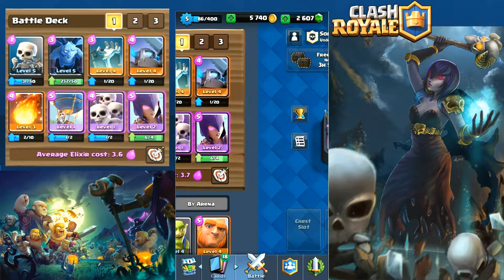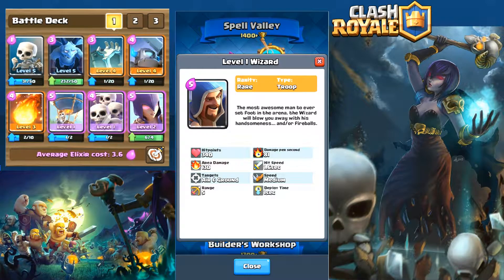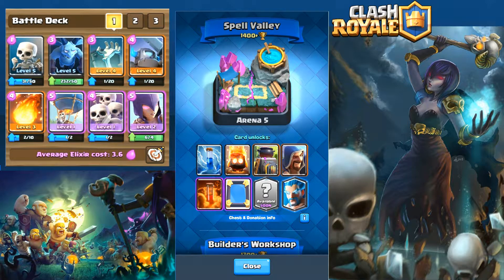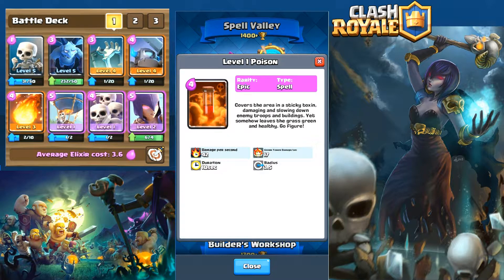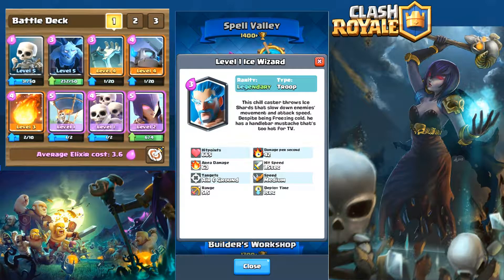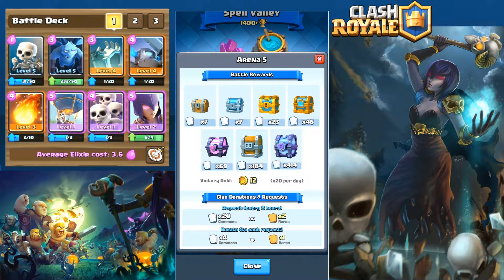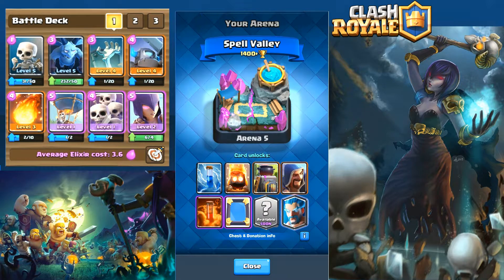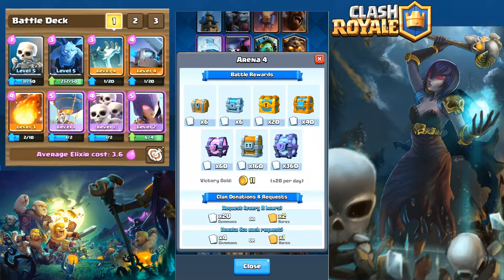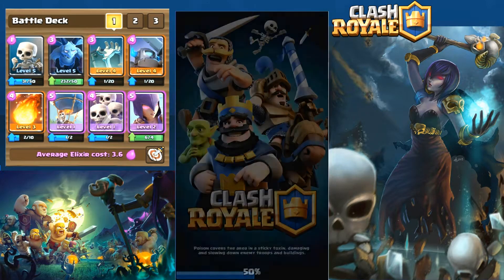We also picked up the hog rider, which is a pretty decent card. We might use him in a different deck build. We are in Spell Valley now. We've picked up the zap card and the wizard, though you won't see those in this video. We've also picked up fire spirits. Much higher card rewards from chests in Arena 5 versus Arena 4 — this is why it's worth pushing to higher arenas quickly.